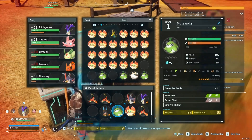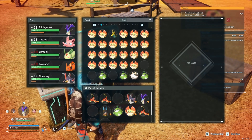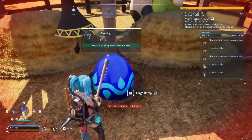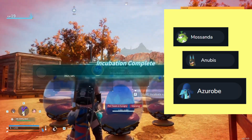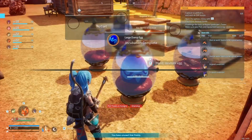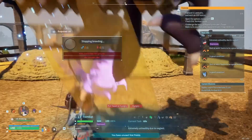Get another egg, hatch it again. With our Serious and Workaholic Mossanda, we're going to breed it with Anubis. Throw them in the pen and they should give you a Large Damned Egg. Put it in the incubator and you should get an Azerobe — if you didn't get it the first time, go get another egg.